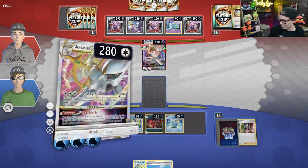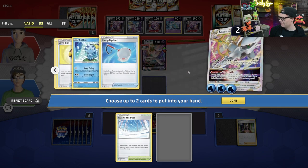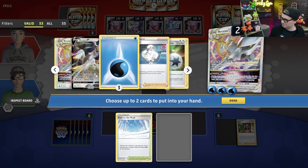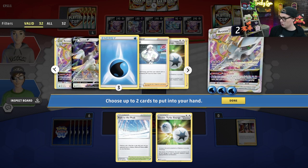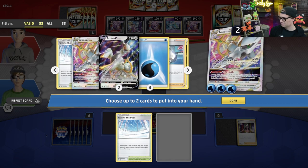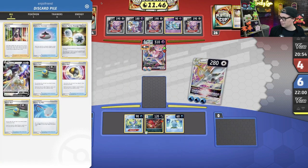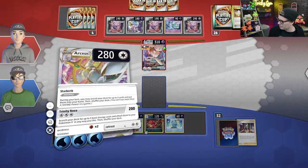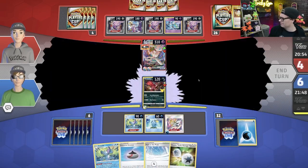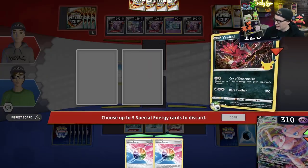I can hard retreat, it's probably worth it. Double Turbo Energy — done. So we're going to retreat into the Yveltal, Path down, and Cry of Destruction. That at least slows them down a little bit, forces an Elesa's Sparkle, forces them to take an odd prize as well. All four Cram-o-matics down. Here's a basic Psychic Energy and Elesa's Sparkle.